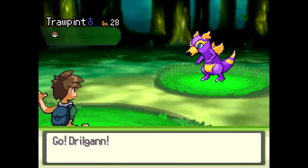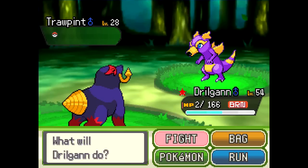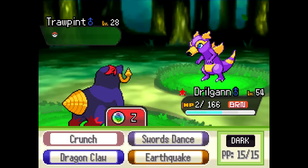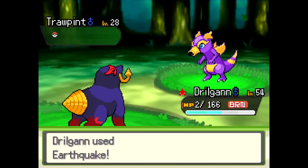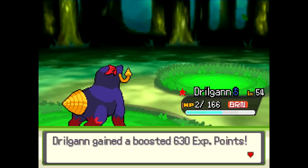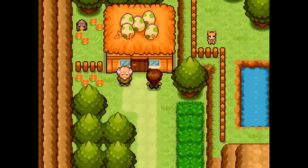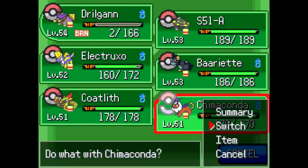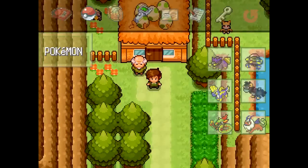Let's check out the new battle music and the new battle HUD. Looking at Drogan with 2 out of 166 HP - where's the HP bar? The HP bar is actually that bar in the backdrop behind the burn status indicator - that's pretty cool. All of that has been revamped, and there's new battle music. I like the victory theme too - that sounded pretty awesome.